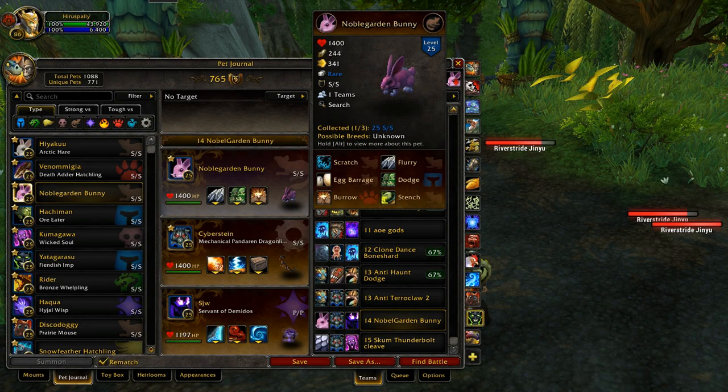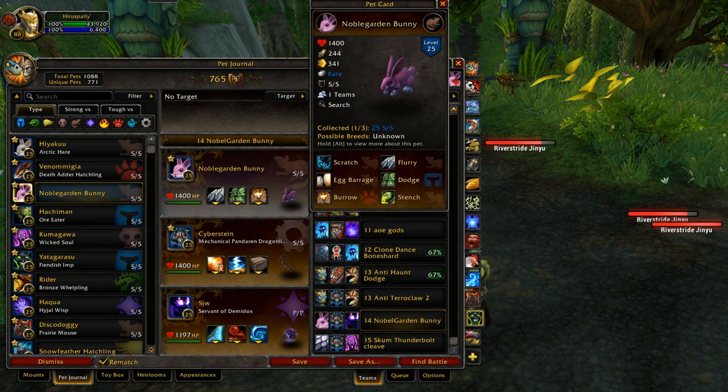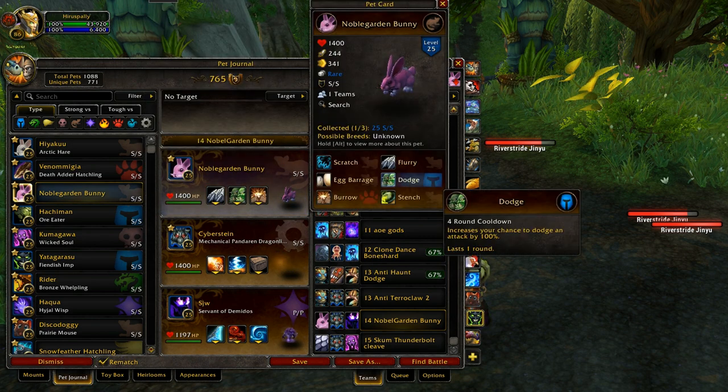I just wanted to add the Noble Garden Bunny into a team since his stat lineup and abilities are basically the same as an Arctic Hare. He has Flurry, Dodge, and Burrow all in three different rows, which are the really good moves to have for a rabbit. The difference is he has a little bit less speed and a little bit more attack power. A normal rabbit has 357 speed, making him faster than pretty much everything but flying type pets, where the Noble Garden Bunny at 341 speed makes him faster than everything but flying types, and even in speed with really fast beast type pets. He still out-speeds all the meta fast pets, so having a little more attack power is a pretty good trade-off.